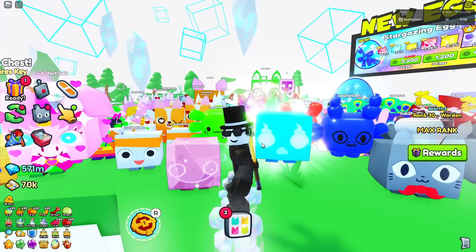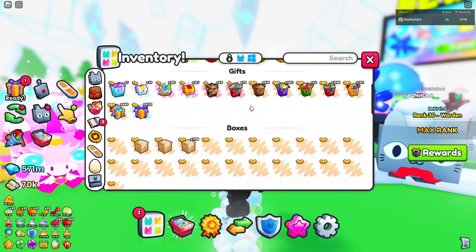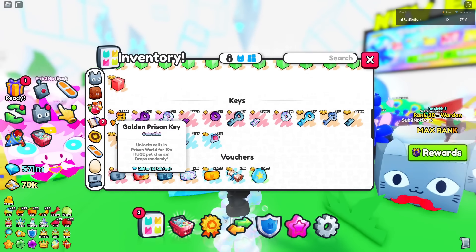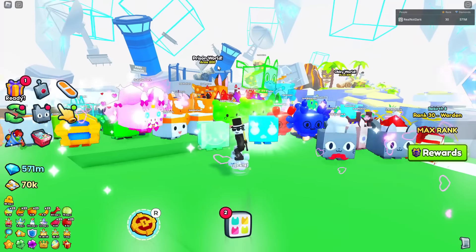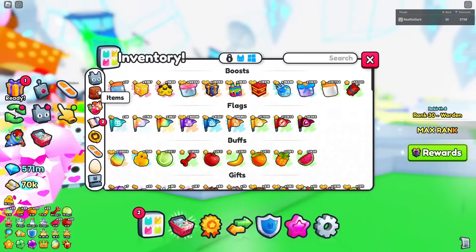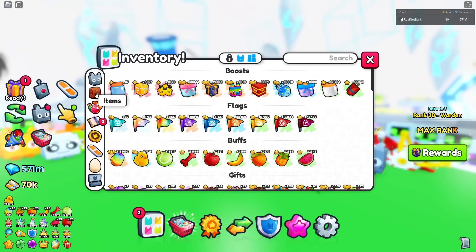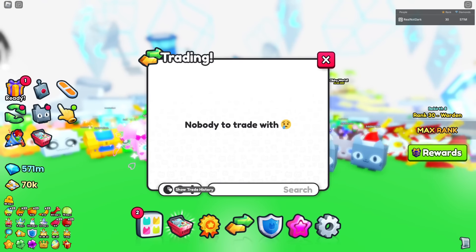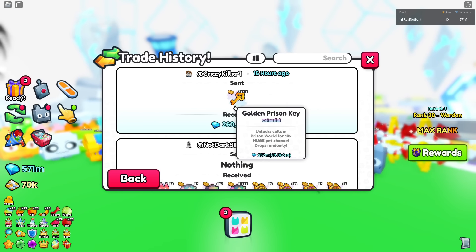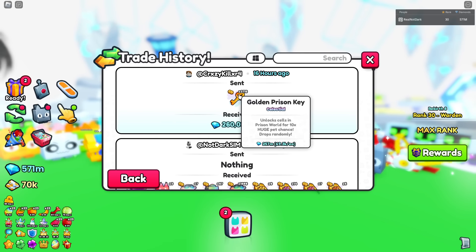Starting with number one — an item that was just recently made tradable — prison keys. Prison keys everybody can get from the prison world, you just got to go in there. I wouldn't recommend grinding it anymore, but if you still have any prison keys — and I know a lot of you have at least a couple because you had to do some to get through to the obby world — just sell them. I've sold over 4,000 of these already. Here's one I did 16 hours ago for 3,715 and I received 260 million gems for that.